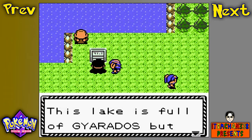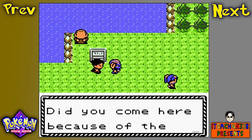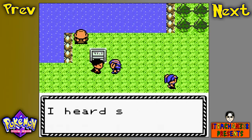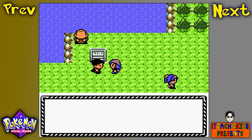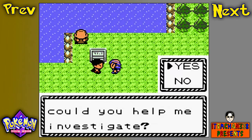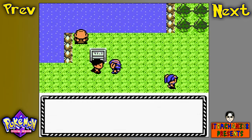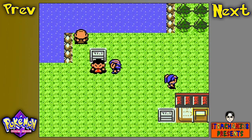What do you do with the Red Scale exactly? Well, you'll see. It's Lance! This lake is full of Gyarados but nothing else, so the Magikarp are being forced to evolve. Lance says I'm a trainer with considerable skill — oh please, I'm not that good. Sure, I'll help you.